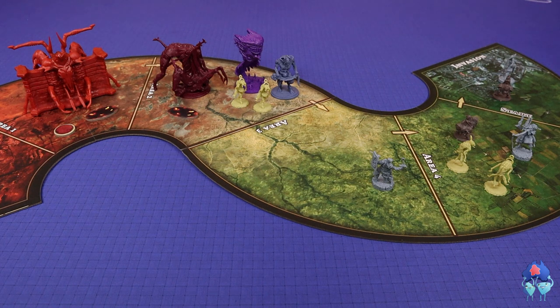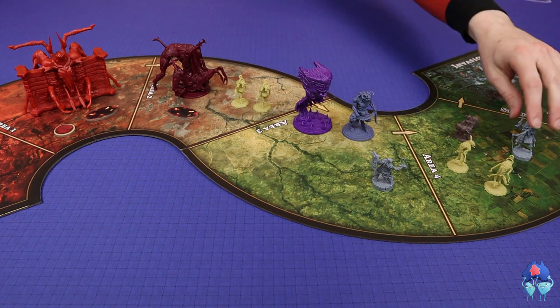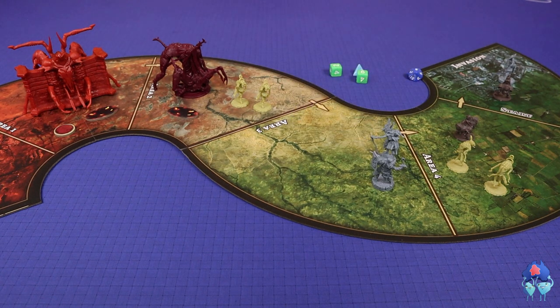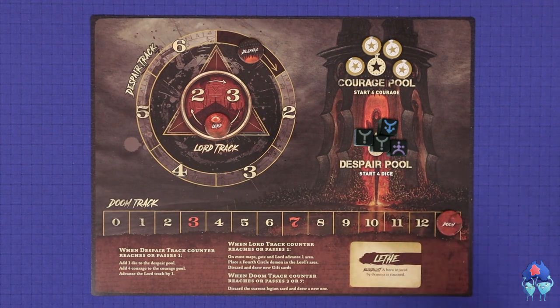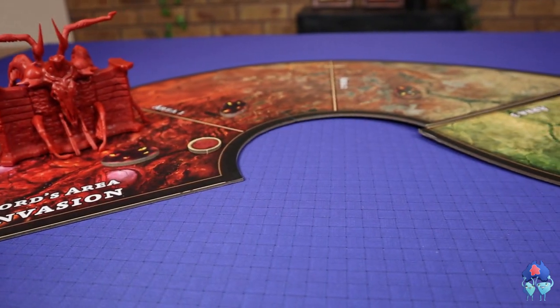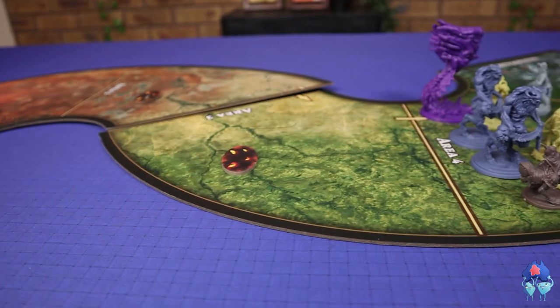In Planet Apocalypse, the end is nigh. The hell gate is open and the demons, under the control of a powerful lord, are coming. The players will cooperatively play the role of heroes who will need to defeat ever increasing waves of demons in order to build up their power and ready themselves to face the lord in the final battle. If the players can defeat the lord before the lord casts his shadow over the entire land, or before the doom track reaches 13, then the players will win the game. In this video we will primarily be teaching using the Invasion map, which is the most basic map that comes with the base game. Some of the rules we explain may feel superfluous on this particular map, but applying them strictly is important on future maps.